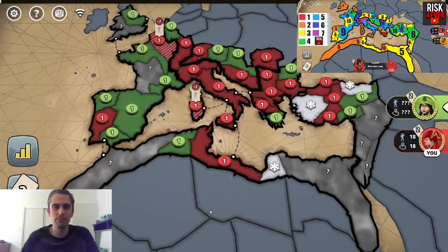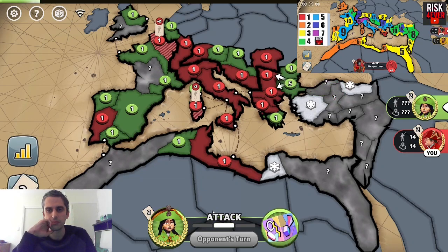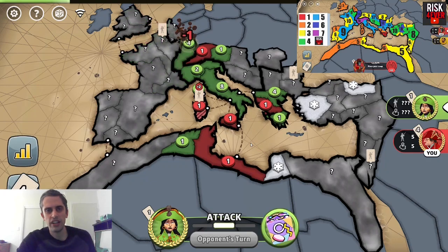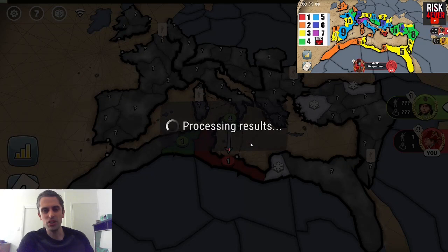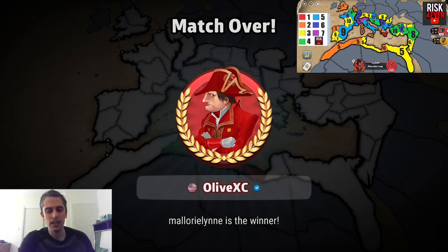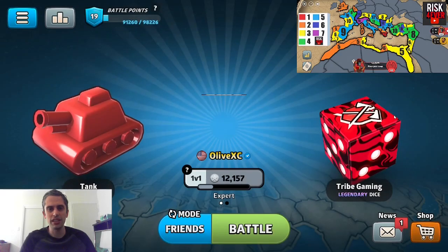Good job, Poorly Played Risk. Thanks — I'm so happy! We'll speed through and have you take over the remaining territories and cut away towards the end. Alright, so we just cut ahead to Poorly Played Risk wrapping it up and utterly destroying me like a champion that she is. I hope you guys all enjoyed this tutorial on the Roman Empire map. Let me know in the comments below what you think. This is Olive XC and Poorly Played Risk, signing off.